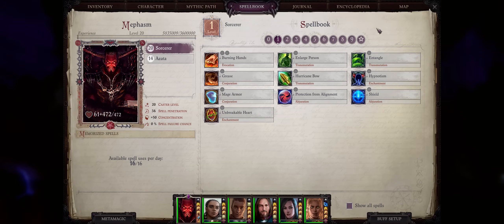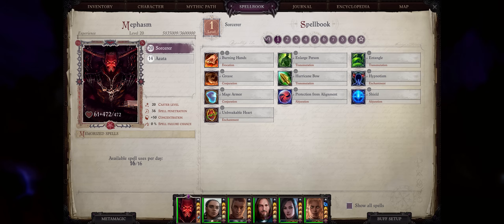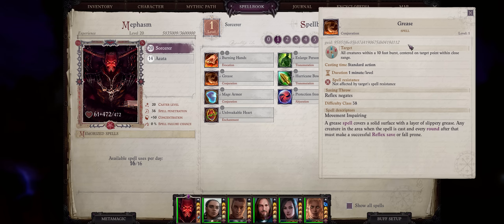Let's start with our level 1 arcane spells. First, we absolutely have to talk about Grease. It is the best and strongest of the early game spells by far. It's quite stacked with multiple benefits — it reminds me of Sleep from Baldur's Gate 1.